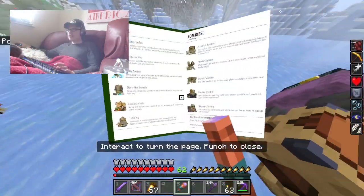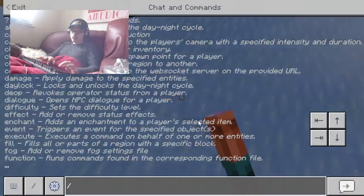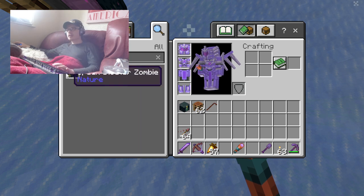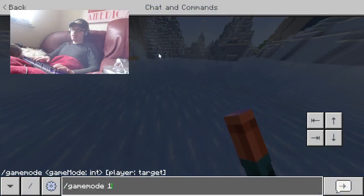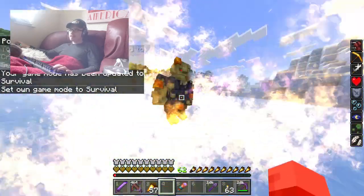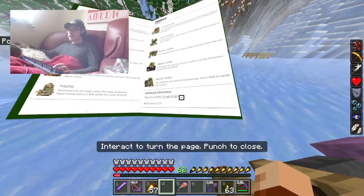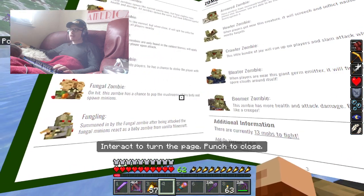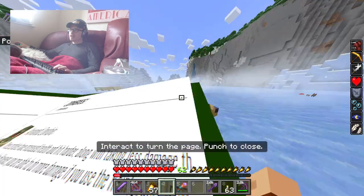There's no bloater spawning — something went wrong with the summon command. Anyway, it spews out poisonous spores and doesn't drop anything special. Next up is the boomer — this zombie has more health and attack damage but upon death he explodes like a creeper.